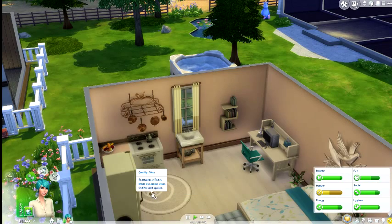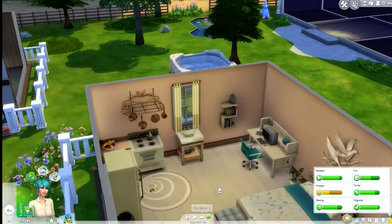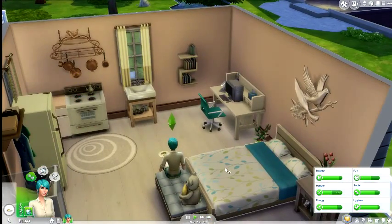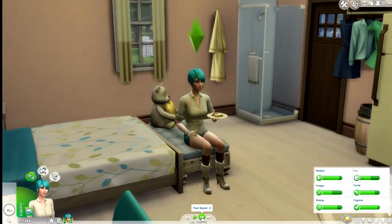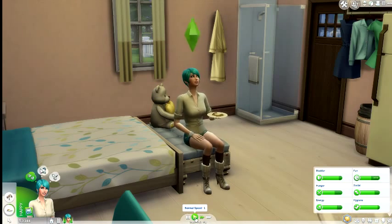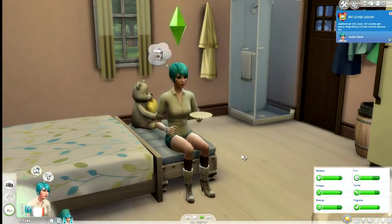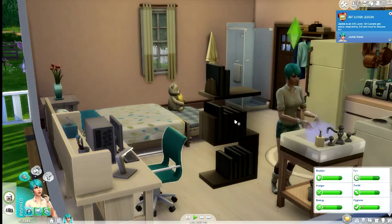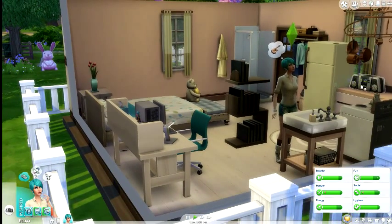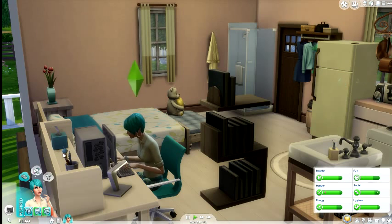She ate some of the eggs and then put them down — no wonder she's hungry already. Come on Jackie, come eat your breakfast that you made! This is why I got this little table-chair-bench thing at the end of the bed — since it's just Jackie for now, she really doesn't need a whole table and chairs, she can just sit there and eat. If she does get married and have children in the future we'll have to change that. I'm going to take this stereo away from her if she doesn't keep it turned off. Find a pen pal, and then we're going to travel.